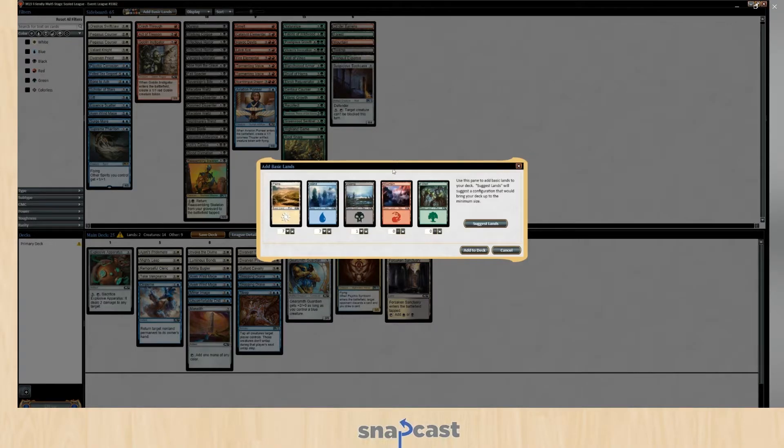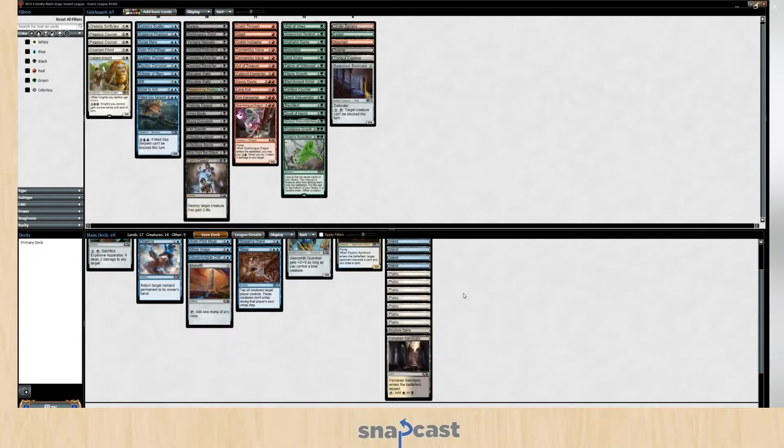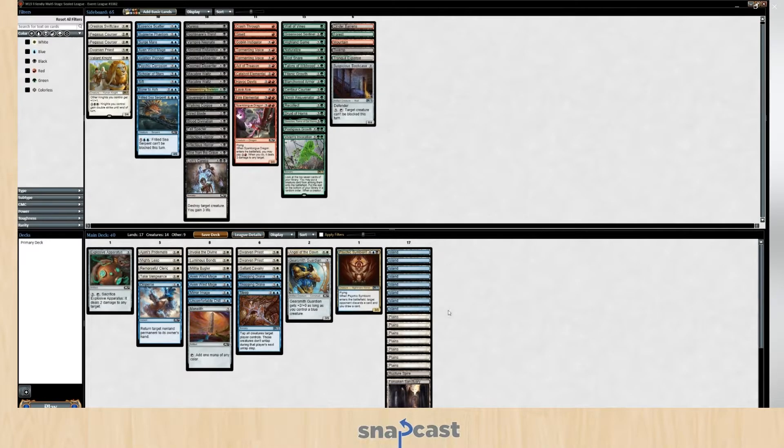I'm going to move the Aviation Pioneer. I'm not playing a huge Artifact Synergy, and I do have five to six blue creatures to still get Gearsmith Guardian the fatness it needs. So I think that's fine. And putting those into the deck gives me 15 lands. It suggests this — this is wrong. I already added an additional white source in Forsaken Sanctuary, so I'll drop a swamp and make it an island. Here it is. We will try this and see how wrong or how right I am.